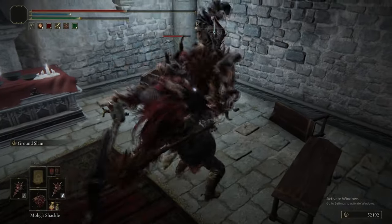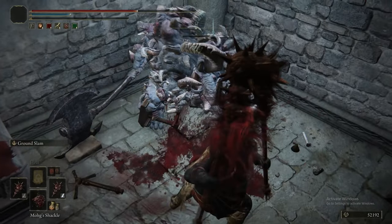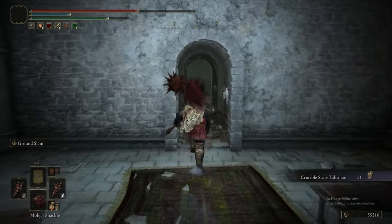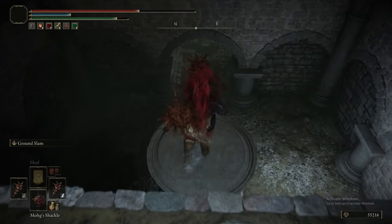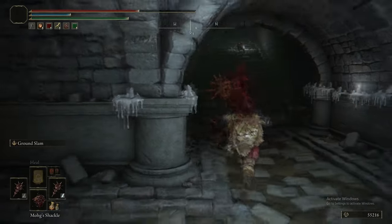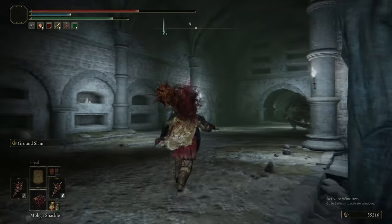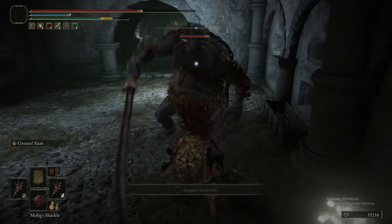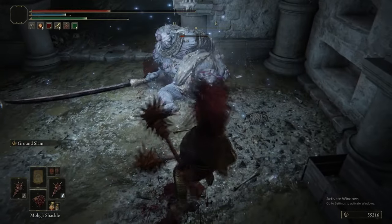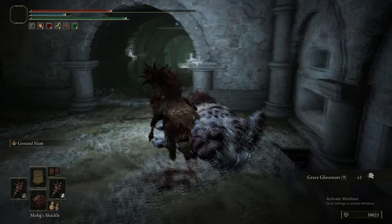Getting knocked out of the jump attack by this guy's kick - that wouldn't happen with Lion's Claw. You'd just take the kick damage but flatten him with Lion's Claw. Lion's Claw is just really good - it's the most solid bonk in the game, fact. We just picked up the Crucible Scale Talisman, similar to the Dragon Scale Talisman from Dark Souls 3. It effectively decreases the damage you take from backstabs - functionally useless in both PvE and PvP since landing backstabs is really rare. And Grave Glovewort 9.